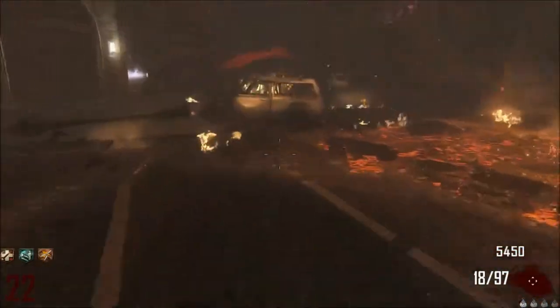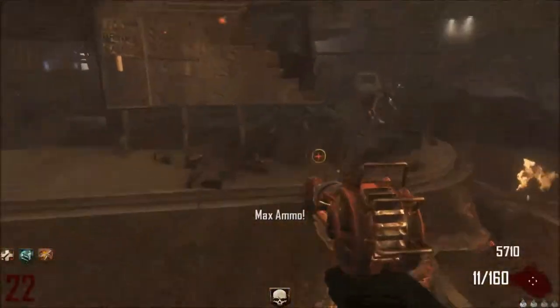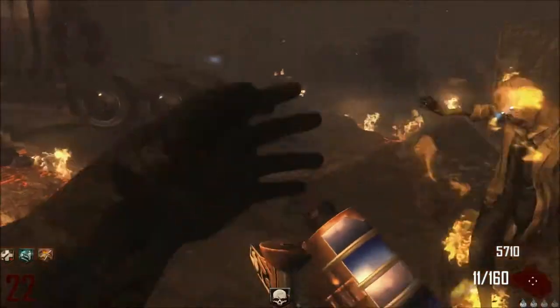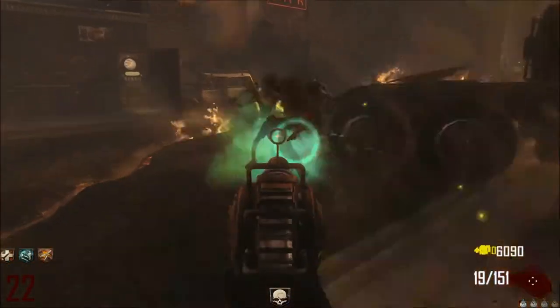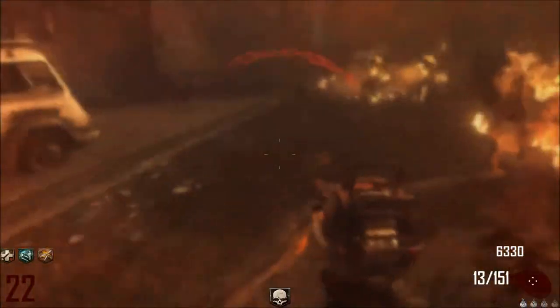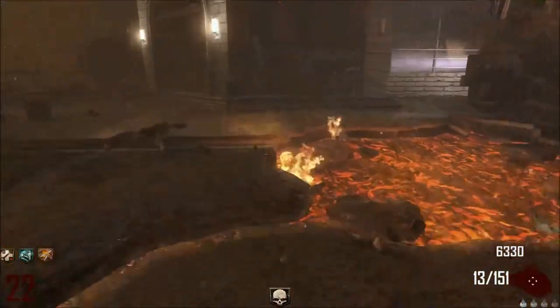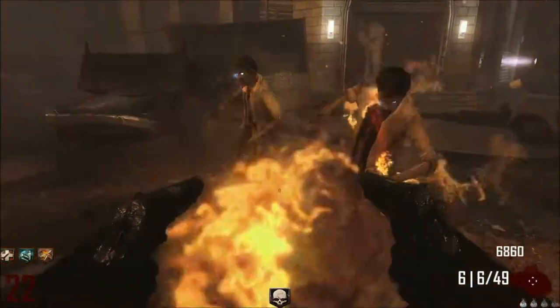I'll take you through round 22 so you can have a look. You don't want to go for things like Carpenter, because they just slow everything down. And I know ray guns are not a good point maker, but it's a lot quicker with it. Trust me on that one.